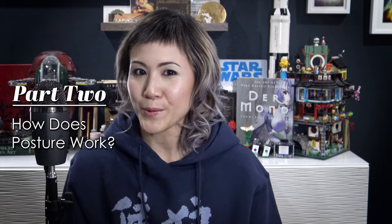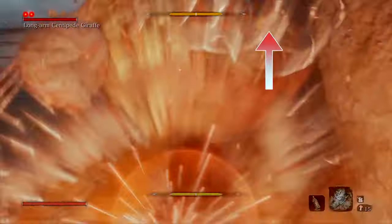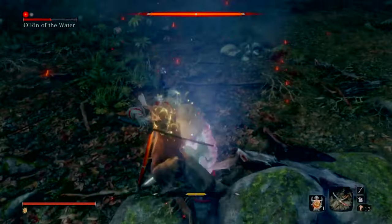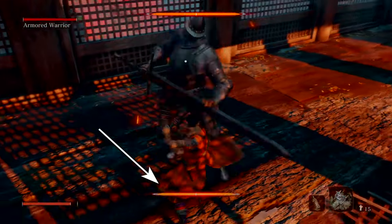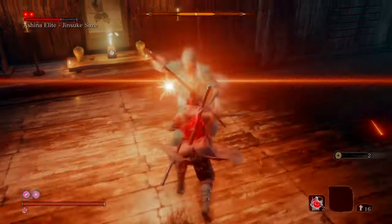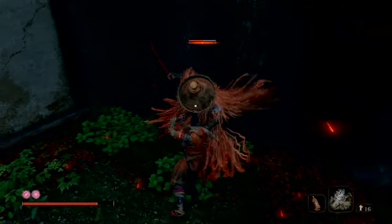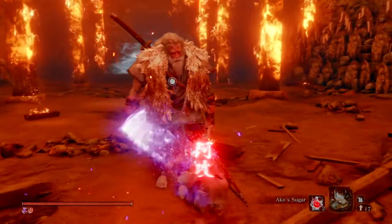Part 2: How does posture work? Balancing posture is essentially a tug of war where the goal is to bring up your opponent's posture while keeping yours low. When you've hammered your opponent's posture meter all the way to the max, you'll be granted a death blow. Without proper management, your opponent can break your posture, leaving you open and vulnerable. Posture is built up from two sources. The first is via well-timed attacks. It's worth noting that you can increase your damage output for both health and posture by using various buffs.